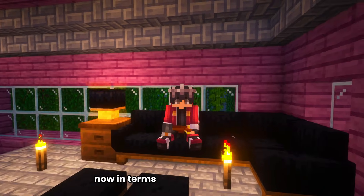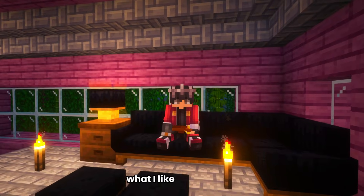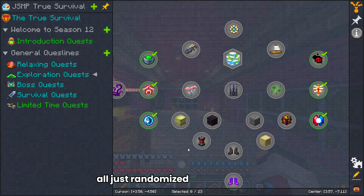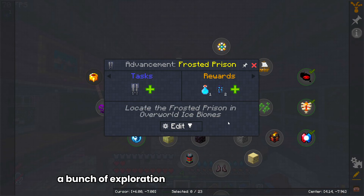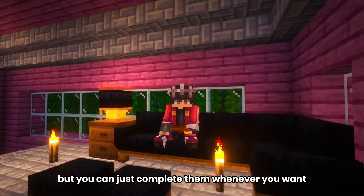Non-linear questlines are quests that all exist under the same category, but the order you do them in doesn't matter. What I like to do is make a tab specifically for non-linear quests, all just randomized. Like a bunch of exploration quests all together in one tab — you don't need to do them in a specific order, but can complete them whenever you want.